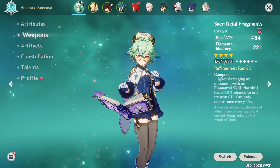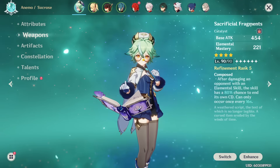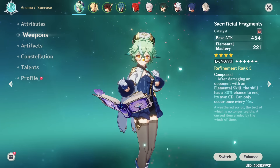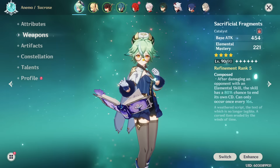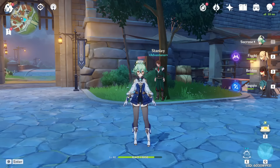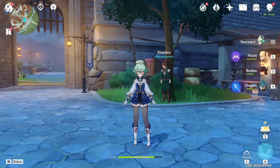Even if you have 5-star supports like Kazuha or Venti, who yes, can outshine her in a few situations, she can also enable specific teams and niche comps that they can't — like a taser team or the Sucrose Ketchum team. That's why I believe she's quite broken and vital to basically every account — a character you definitely want to build, especially considering she's very good at low investment. I hope you guys enjoyed the video. I'm going to go work on my Xiao guide now, which should be out soon. I'll catch you guys in the next one. Peace.